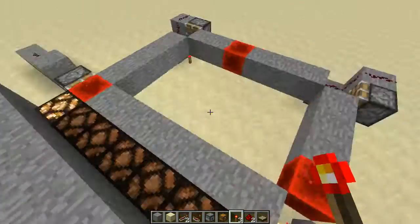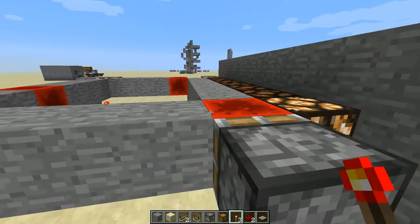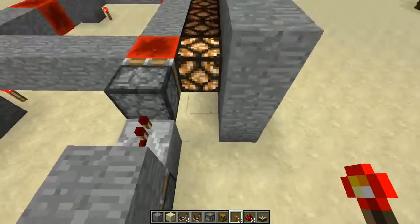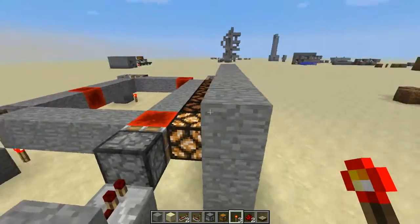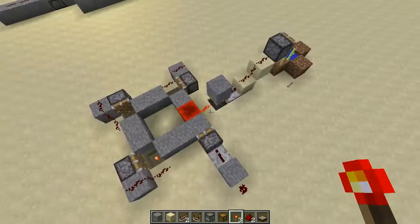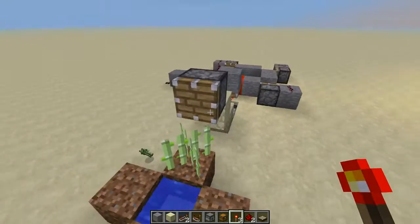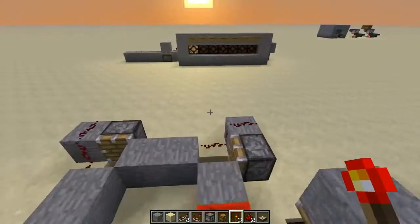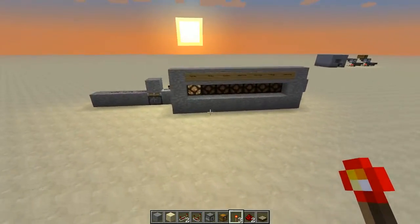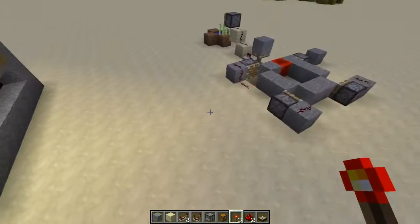This might look a little big, but it can be easily compacted by putting the loop vertically — either on top or below. If you're building this on the ground, there should be plenty of space beneath. Done that way, this is only two blocks wide, so it's fairly compact. And that's pretty much it. I thought this was kind of cool, so I hope you find a use for it. Subscribe for more stuff like this, and thanks for watching.